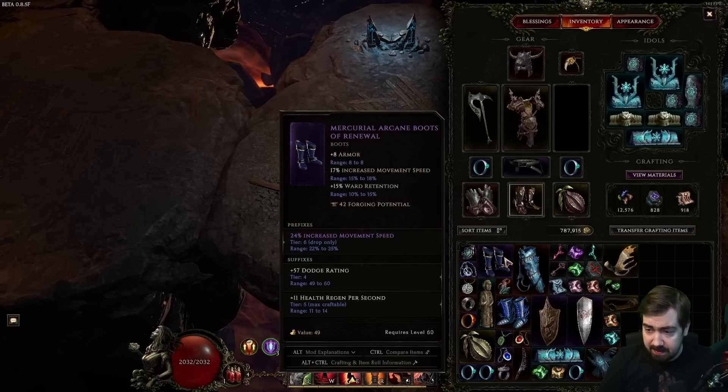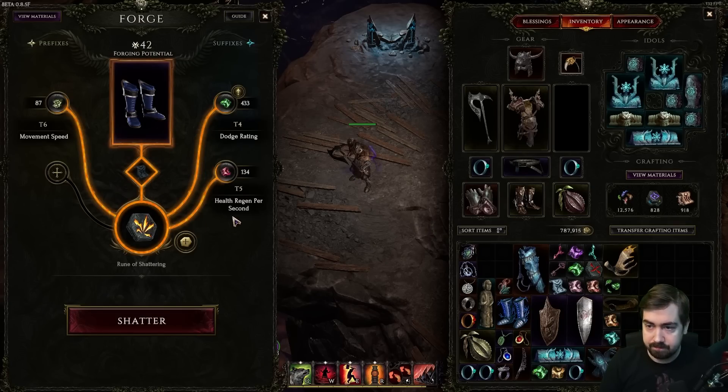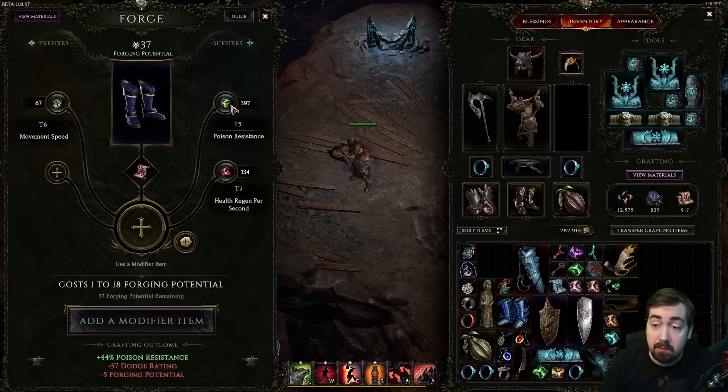For example, this item has movement speed as its base implicit and ward retention — sort of like energy shield in Path of Exile. On the prefixes it has tier 6 movement, which can't be increased, plus dodge rating and health regen per second. We can deterministically upgrade the dodge rating to tier 5, which is the highest craftable tier. Or we can completely randomize it — it'll turn into tier 5 but could become something we need even more than dodge rating.